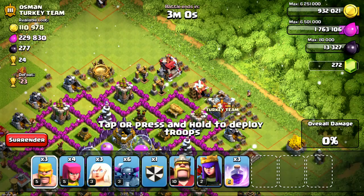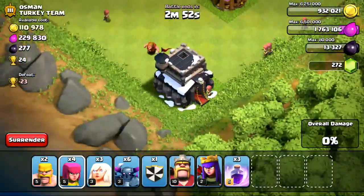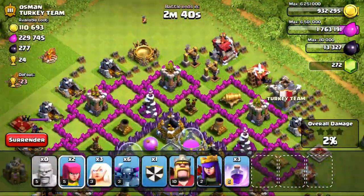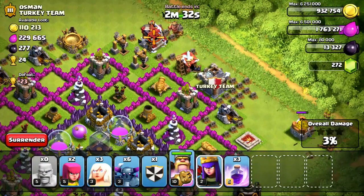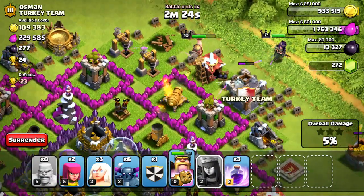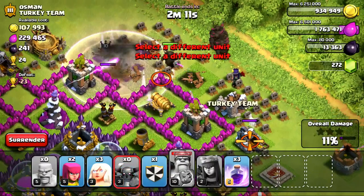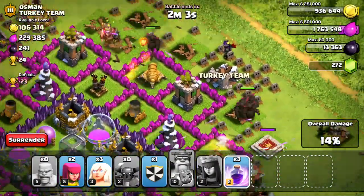Now we're moving up to a little bit tougher base. I believe this is a Town Hall 9 base that I'm going to be taking on. Checking to make sure there are no Clan Castle troops. I wanted to take out some of those army camps over there, but I wasn't able to because of that Archer Queen — I just don't have enough troops to take out the Archer Queen. Deciding on where to drop my troops is going to be a little difficult because I know my units are going to have to go on the outside. I do have a level 2 Archer Queen now, which is pretty cool. I got a dead battery coming up. I drop my troops all in the same area and one P.E.K.K.A. wants to go in the middle while the rest are going to go on the outside.